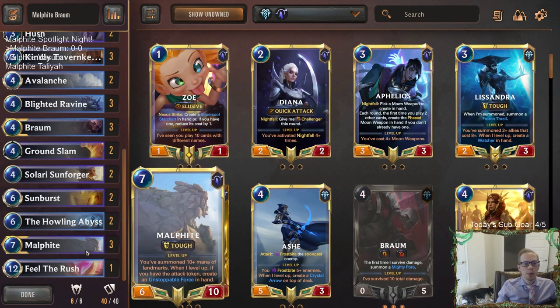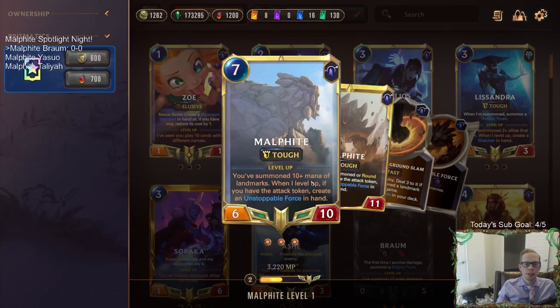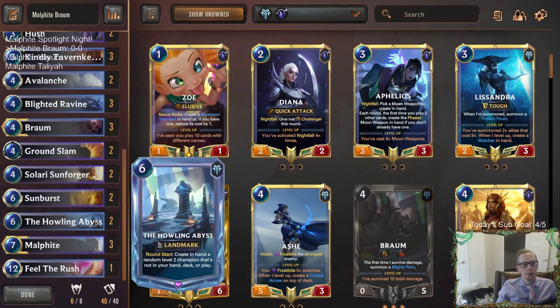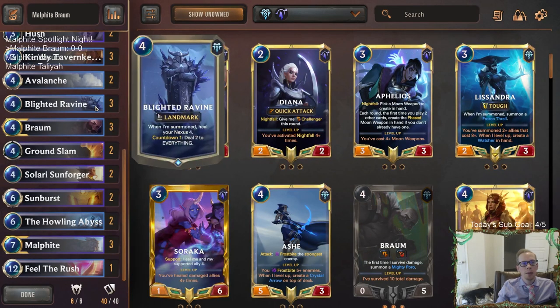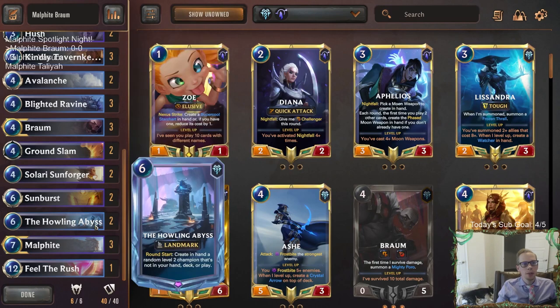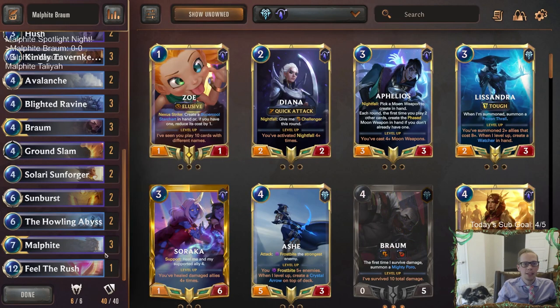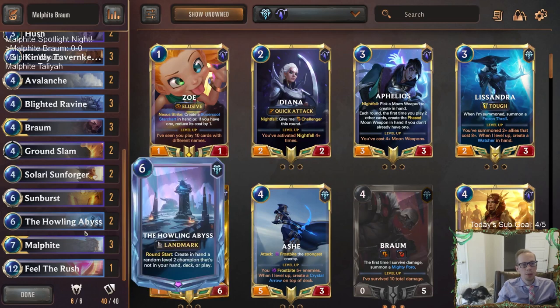The reason this works is that with Malphite, we need 10 mana of landmarks to level him up. We're going to get those 10 mana landmarks from one copy of Howling Abyss and one copy of Blighted Ravine — we're playing three Ravines and two Howling Abyss, so we just need one of each. I also have a Fielder's Rush to get Malphite and Braum into play as 10-10s, which grows Braum a ton.